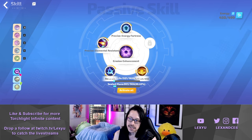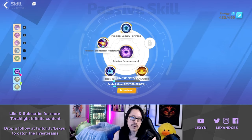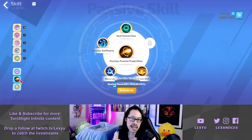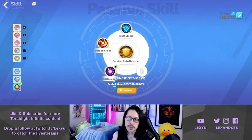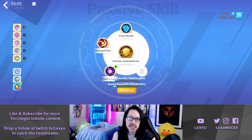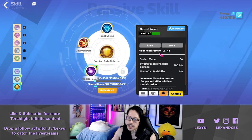Our first aura link has Erosion Enhancement, Energy Fortress, and Elemental Resistance linked to Restrain and Selfishness. Our second aura link uses Seal Conversion to reserve our life. Keep the level of your Precise Swiftness low enough so that you can fit it in your life reserve. Finally, Precise Auto Defense will give us much needed survivability with Frost Shield and Delayed Pain. Magical Sword should be kept under level 16 because that's where the Sealed Mana cost drastically rises.